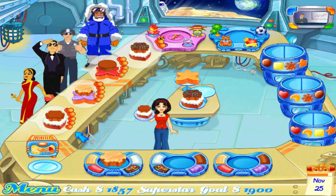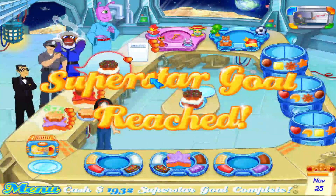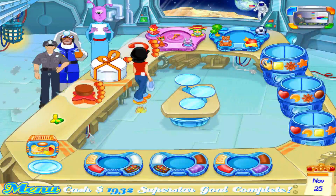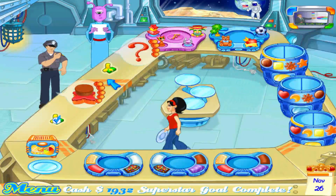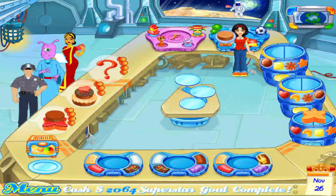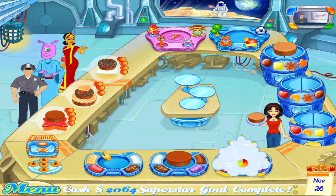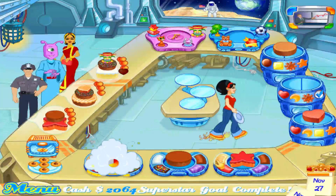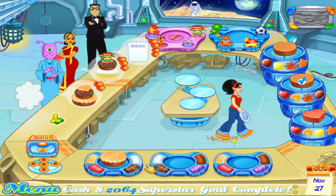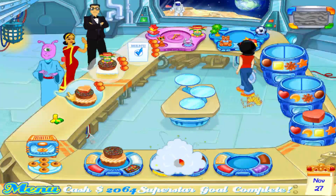Someone likes blue. Purple for one customer. Oh, and that customer likes green — at least that cake is ready. Circle and a star, taking the money. Another circle and even more circles. Fudge and red, need a heart too, stripes — even more circles. Chocolate sprinkles on top, and chocolate sprinkles again. Need a square.